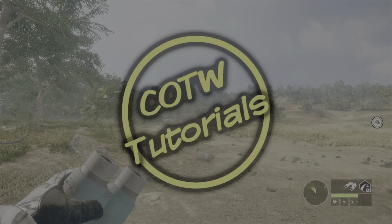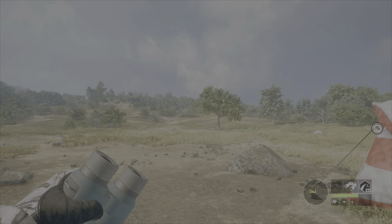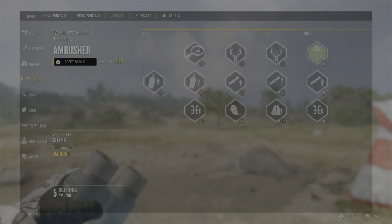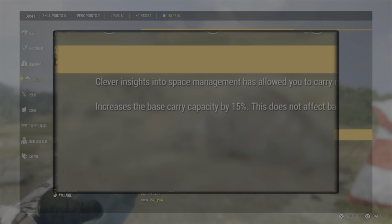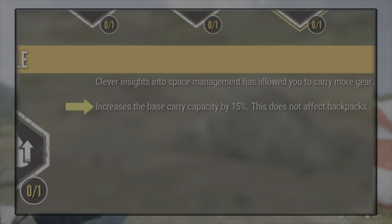Welcome to Call the Wild Tutorials. Today we're out here on Rancho de la Reya, continuing our skill series in the Ambusher Tree, and today we are talking about the skill Pack Mule. Pack Mule increases the base carrying capacity by 15%, however this does not affect backpacks.